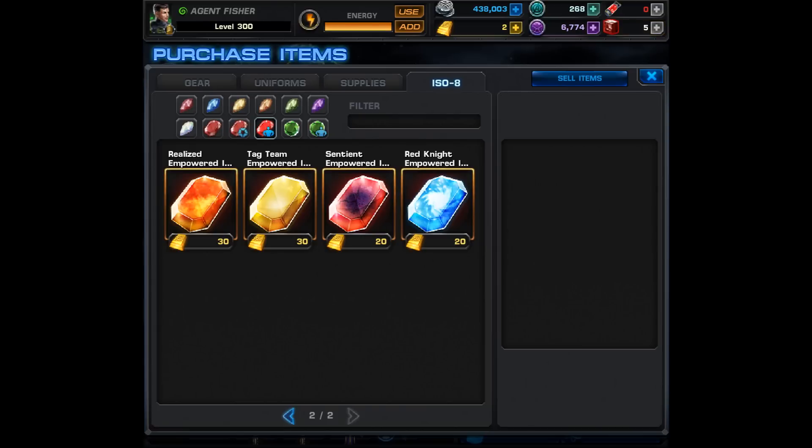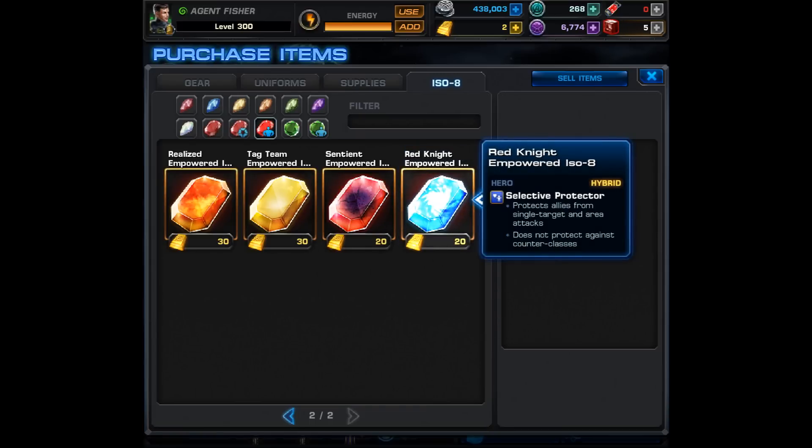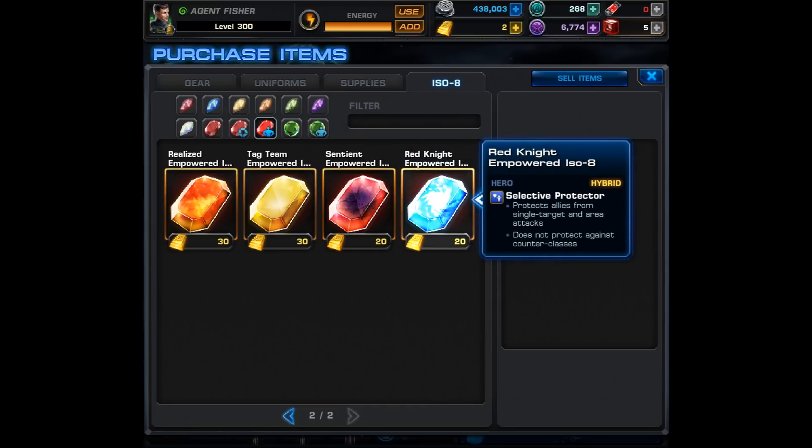There are also two more new E-ISOs. First is the Sentient Empowered ISO-8, which grants Hybrid Symbiote Sense — a chance to perform a preemptive attack when attacked. Finally, the Red Knight Empowered ISO-8 grants him Selective Protector, so he'll protect allies from single target and area attacks, but he will not protect against counter classes. I can already think of some really nice uses for just about all of these E-ISOs. The main problem is going to be how do we get them all — it would be incredible if they showed up on one of these daily mission roulettes, but that remains to be seen.